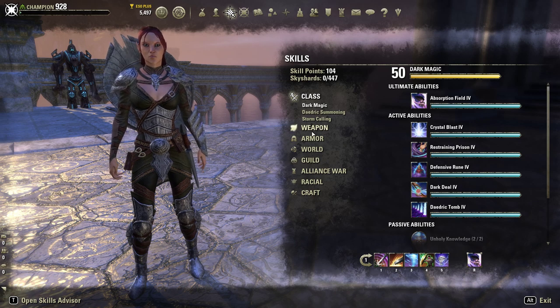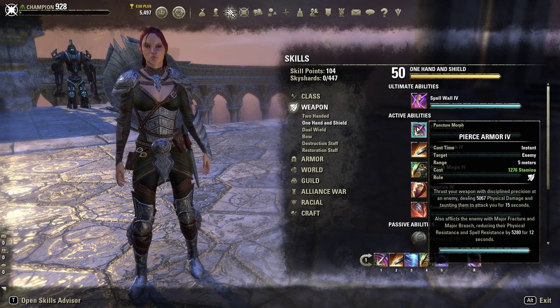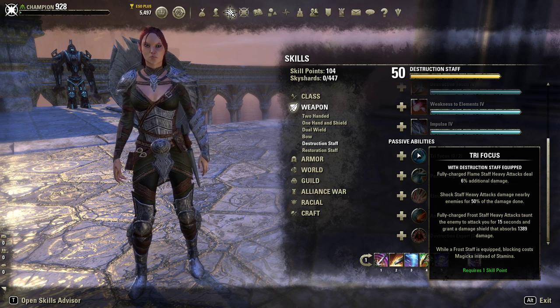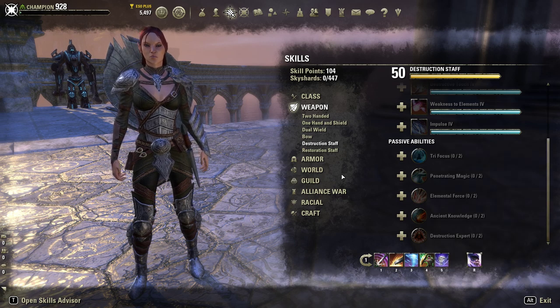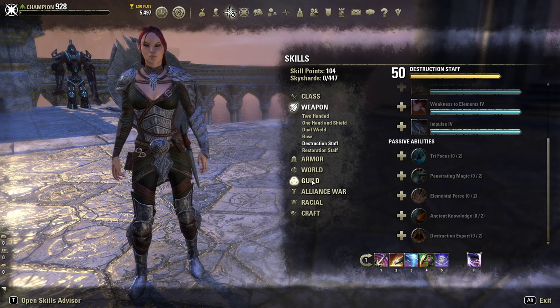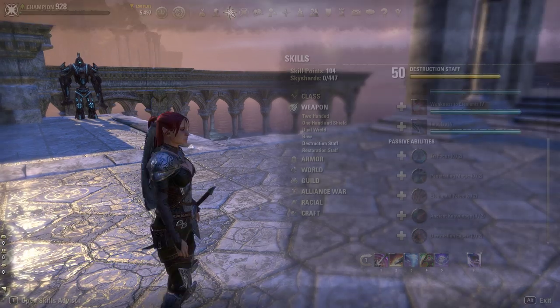In ESO we have multiple taunts. Sword and Shield has a taunt on the first ability. The Destruction Staff Ice Staff — as long as you have an Ice Staff equipped and you have the passive — you can use it to tank with and that will give you a taunt. It's also a great CC weapon. That's something else a tank does: crowd control. Keeping enemies off their allies by using abilities that slow movement speed and all that really helps you and your group.